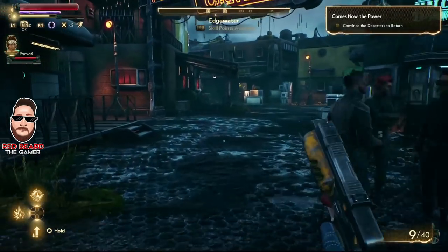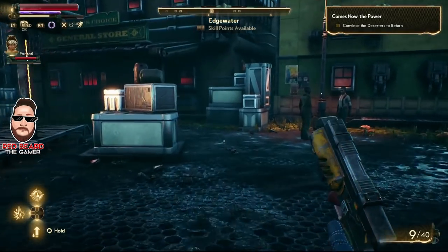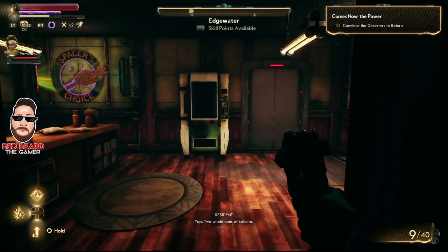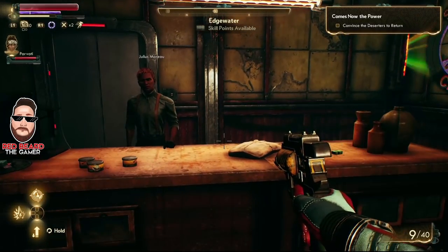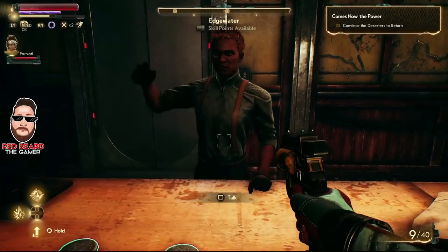If you want to make money on these, run down to the general store. One important note: you can't store duplicated items in chests — they will despawn. But you can fill up everything you have on your person, or just make enough money to buy other guns. Let's head in and sell them.